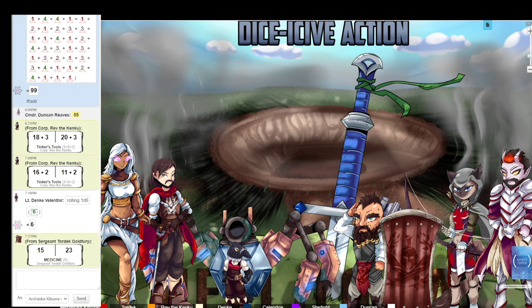Denke walks up near the commander and says: 'The good news is commander, my research seems to have been accurate. The bad news is, my research seems to have been accurate.' The DM awards inspiration and says he's writing all of that down. Nightfall — the Kenku player — scrambles to write down what was said, since Kenku can only mimic speech they've heard before, and will need to have these lines recorded to use them later.